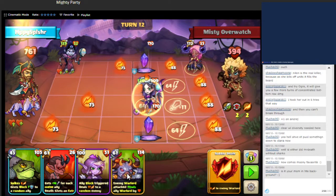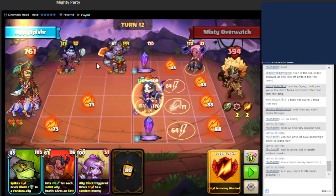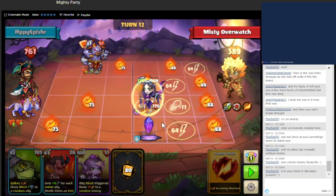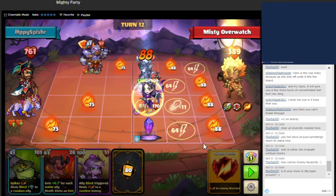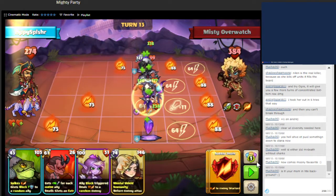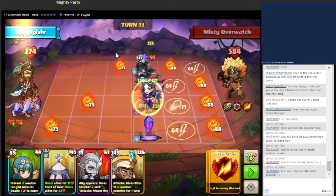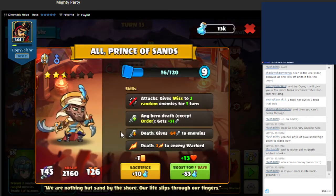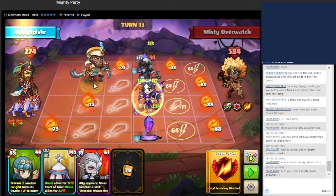We'll also get evasion too. We'll summon this unit — it has decent stats, has spikes, and we'll also get an attack boost. The unit died because of the timers, and I do need to factor that in for the next battles. I see a lot of damage going. We have this unit here that whenever it attacks, it will give miss to their random units, so we'll just go for a little bit of stall.